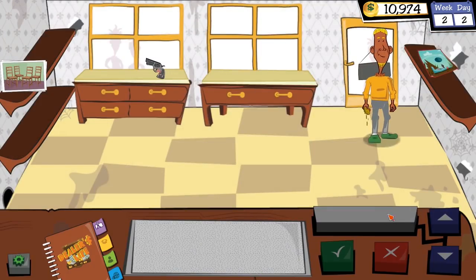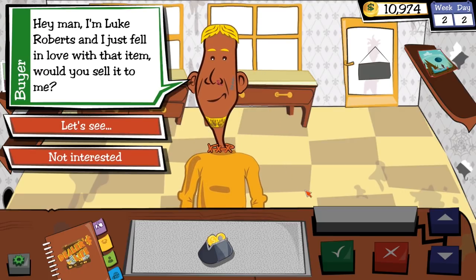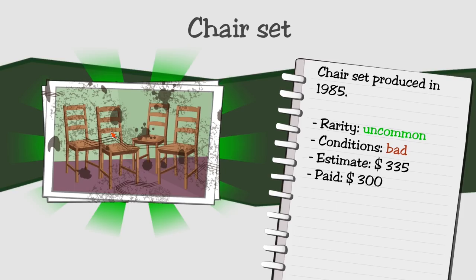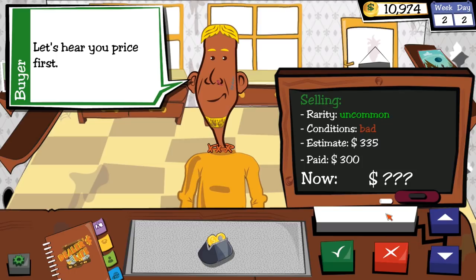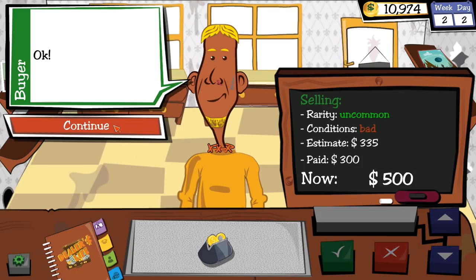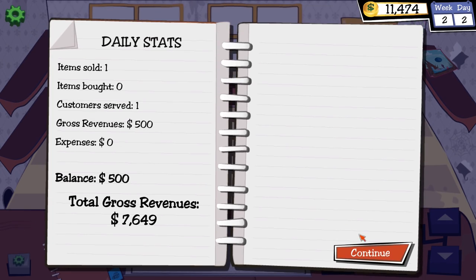A customer is bringing me what I think is a sandwich. Oh, they actually want to buy the chairs. Yes, I'd like you to buy those chairs. I paid $300 — how about you pay $500? They think about it... there we go. You fell for that one.